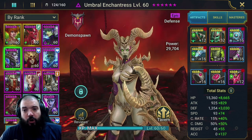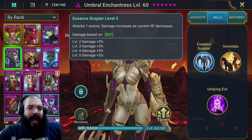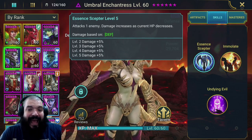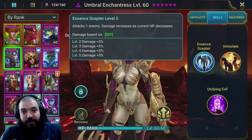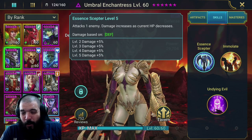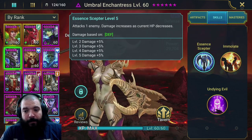What I really want to focus on is the skills - what's worth booking up and what you should be looking to gear if you've been lucky enough to pull an Umbral Enchantress. So let's start with her skills. Her A1 attacks one enemy, damage increases as current HP decreases, and her damage is based on defense. Is it worth booking? Not really.